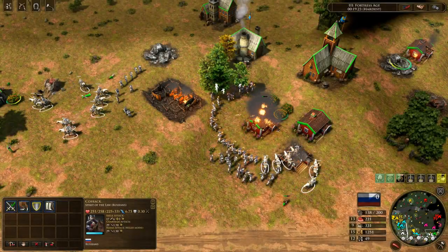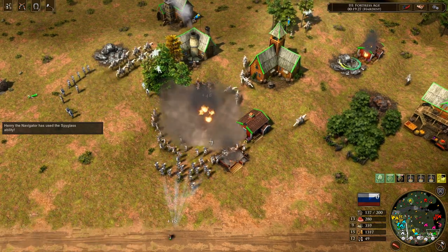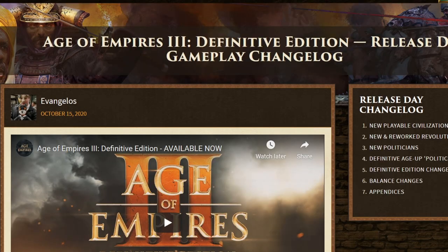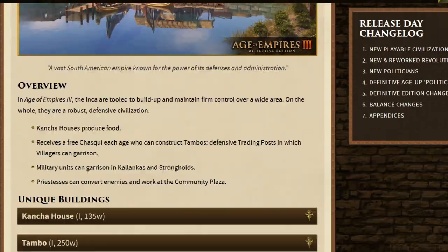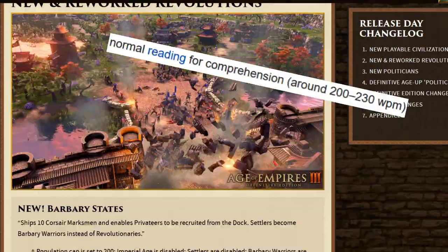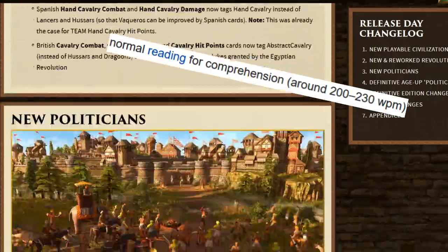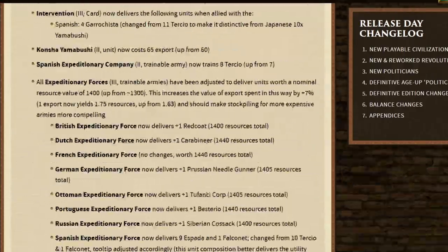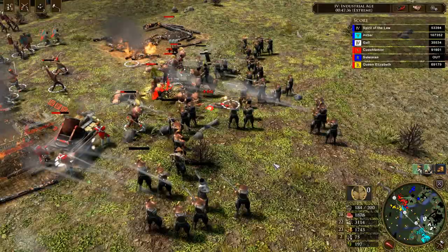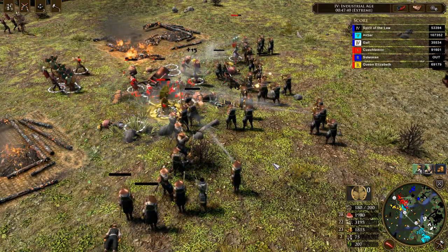Hey guys, Spirit of the Law here. Age of Empires 3 Definitive Edition came out last Thursday, and in this video I thought we'd take a look at what the biggest changes are. The changelog is extremely thorough — it's over 25,000 words in total, which for the average reader would take about two hours to get through. If there's something specific you want to read, there's a link to the changelog below. For this video though, I've done the reading for you and I'll be summarizing what I think are the most important parts.